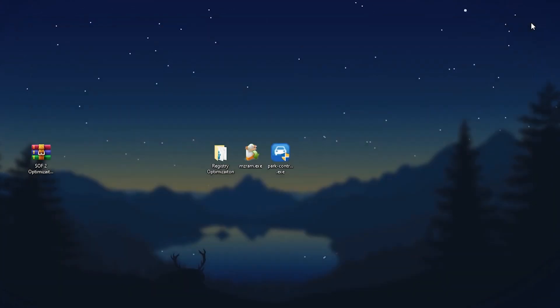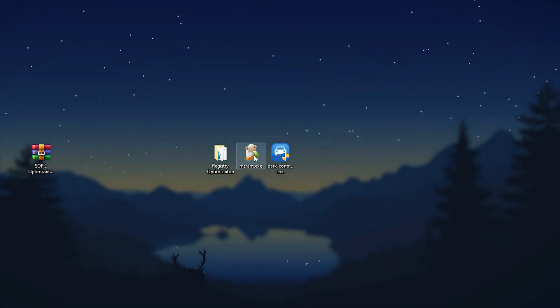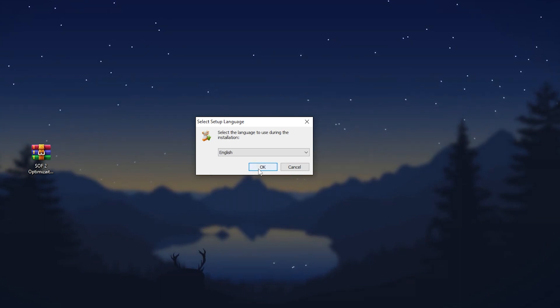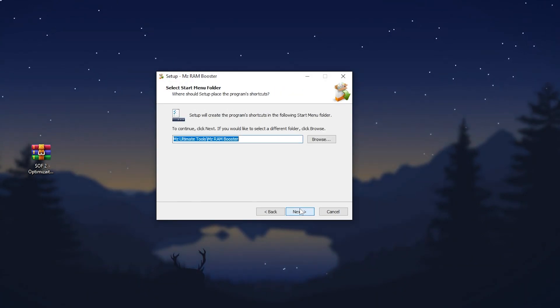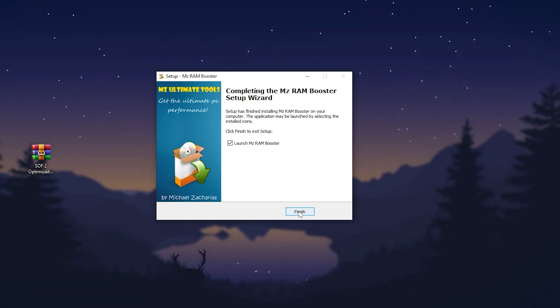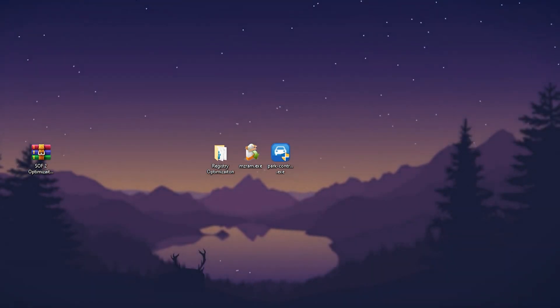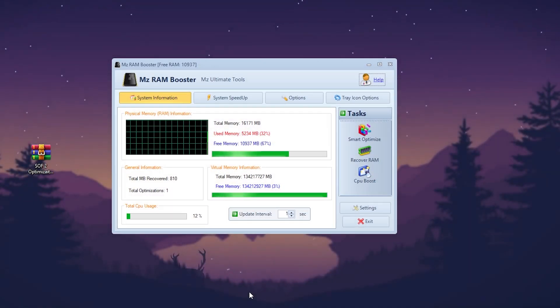Next, open MZ Booster — double-tap and install this application on your PC. It will help optimize your RAM for your specific game. Check the box to create a desktop icon, click Next, install the application, and click Finish.